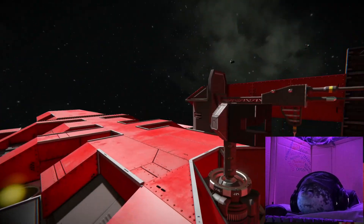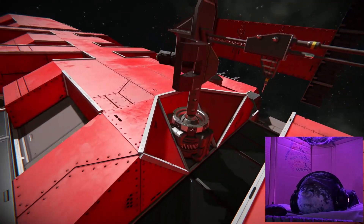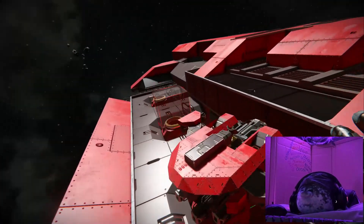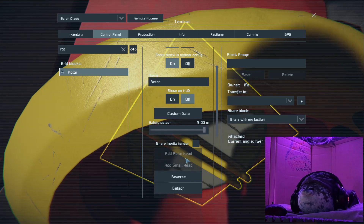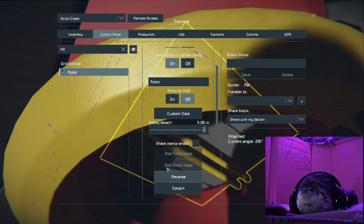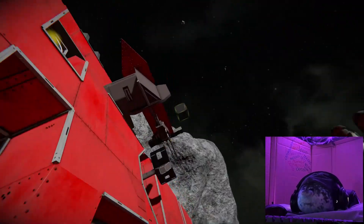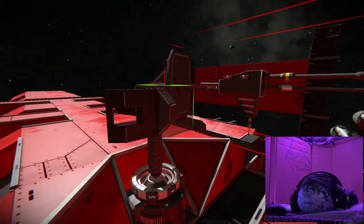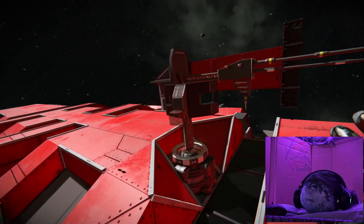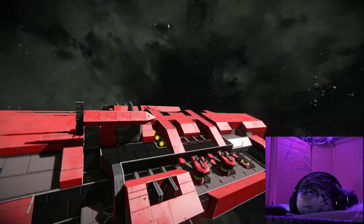The real antenna is right beside it with a little bit of armor. I'm really happy with how this turned out. If you go into a terminal and look for your rotor, there's an option to add a rotor head, but there's also 'add small head.' If you add the small head, you can basically build a small ship off of it on your big ship and you don't have to worry about it being deleted because it's all part of the ship.